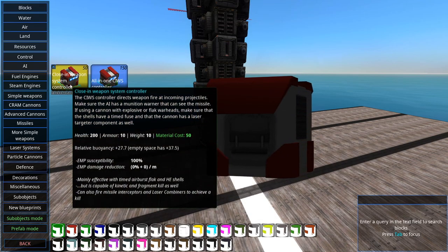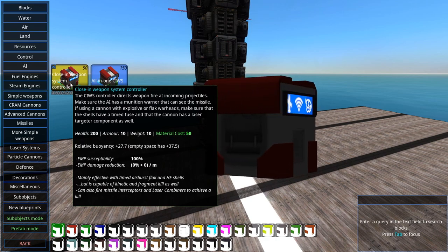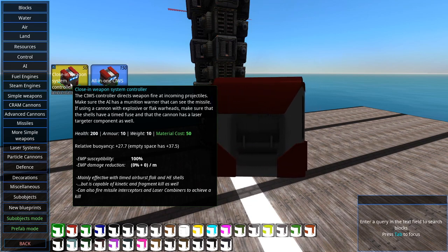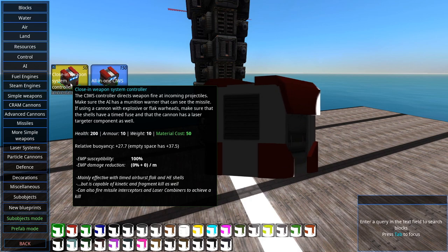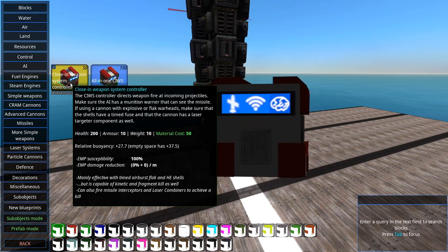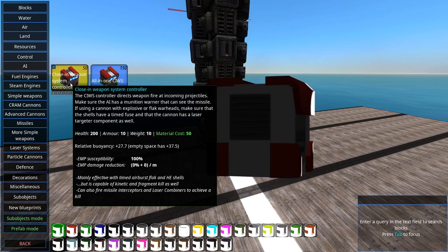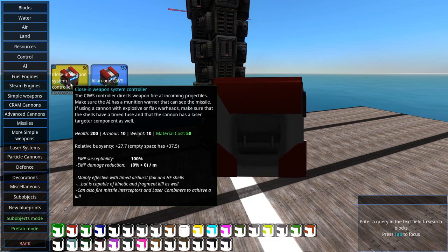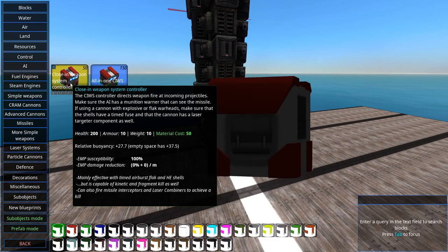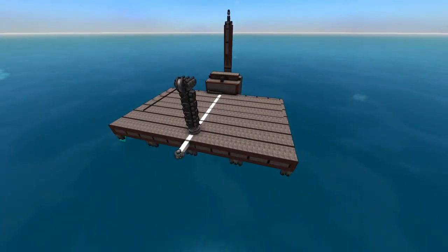Otherwise the UI and everything else works exactly the same way. As the description says, the SeaWiz controller directs weapon fire at incoming projectiles. Make sure the craft has a munition warner that can see the missile. If using a cannon with explosive or flak warheads, make sure the shells have a time fuse and the cannon has a laser-targeted component. It's mainly effective with timed airbursts, flak, and HE shells, but is capable of kinetic and fragment kills as well.